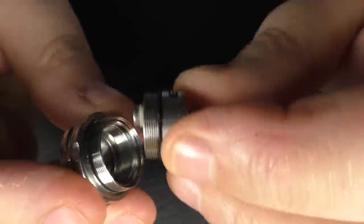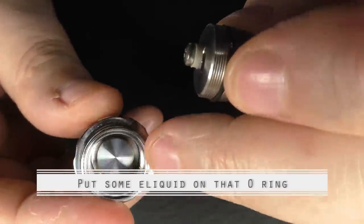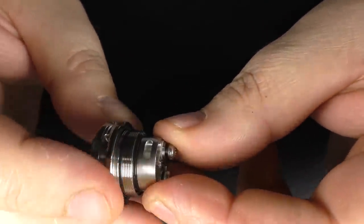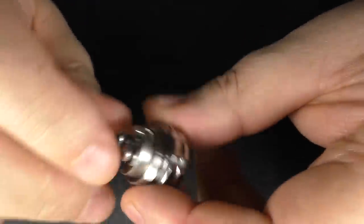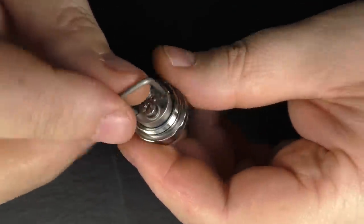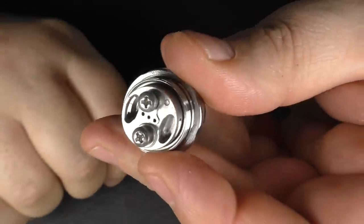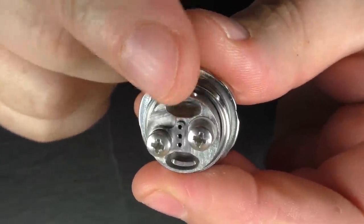For this demonstration we'll use the mouth-to-lung deck. You've got your positive post here and it makes contact off that disc at the bottom, which makes contact with the pin. Make sure you catch the thread and start screwing it down. I've screwed it right down as far as it'll go by hand, then take the little tool, pop it in the two wells and give it a nip - I'm not putting a lot of pressure on it, just making sure it's right down. That's it, we're good to go.